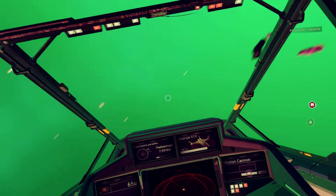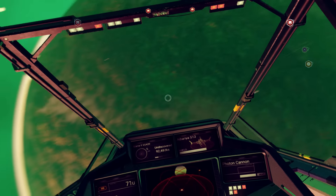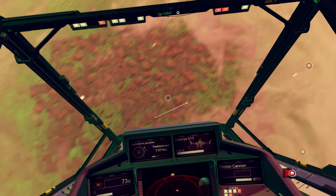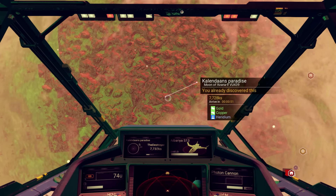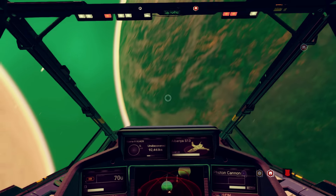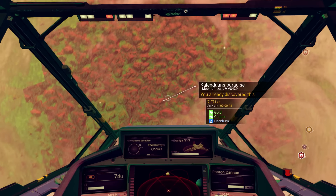Here's how you find a planet like this. This took me probably around two minutes to find. I opened the galactic map, found a star, flew in, and found this planet — well, it's actually a moon, but it's very lush. So here's how you find moons or planets like these.